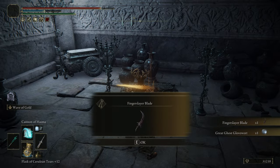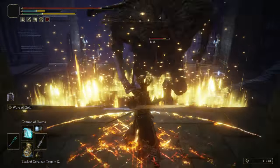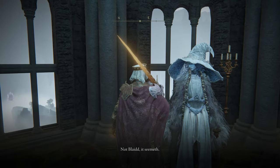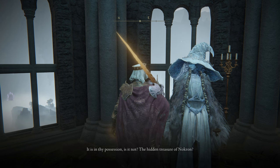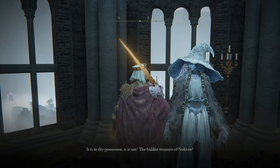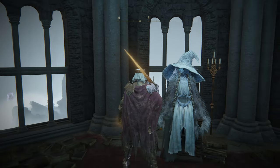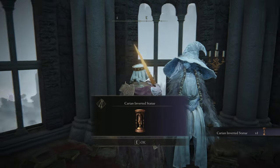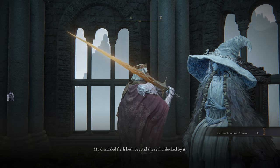The item is going to be right here — the Finger Slayer Blade. Also as a bonus, the Great Ghost Glovewort is going to be in this chest. Now you just get back to Ranni and give her the item you just got, the Finger Slayer Blade. Then the next step: she is going to give you an Inverted Statue, a very important item. With this item we're going to get another big important part of Ranni's questline — or Fia's questline. With the Carian Inverted Statue, we now have to reach the Carian Study Hall.